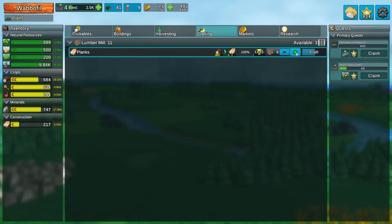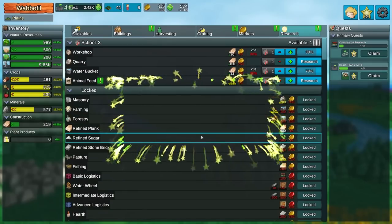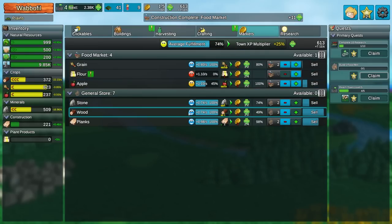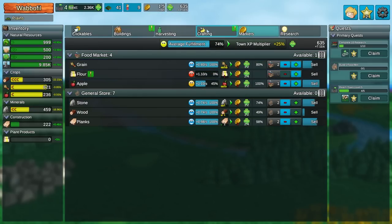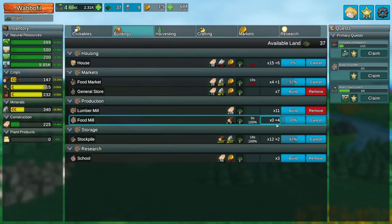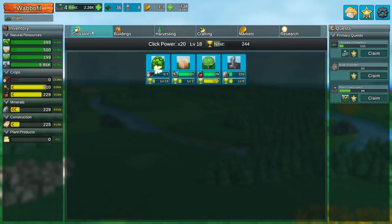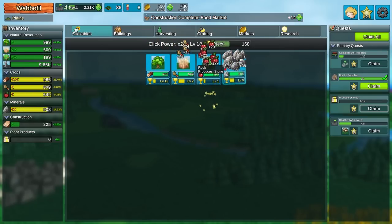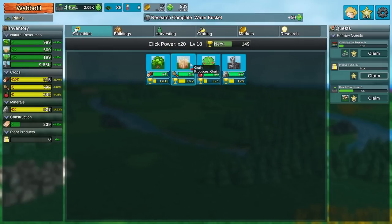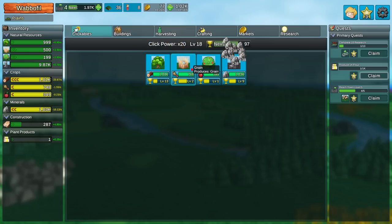Food mill lets us make animal feed and flour. I think that immediately makes fulfillment bad because now they know there is a thing that they don't have and it annoys them. Let's get a couple of food mills. Do I actually have spare people? Yes I do. Grab that, get the food mill, and then produce a thousand flour. Oh boy. At least the lumber rebuilds pretty quick, so we don't have to worry about it too much. I can just go on a clicking spree to get all that back.